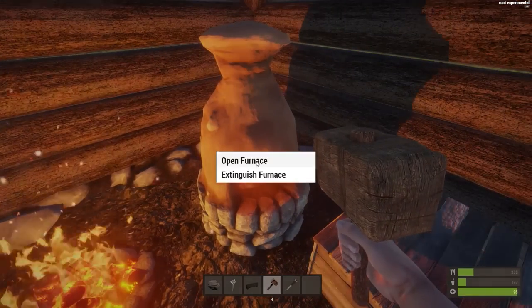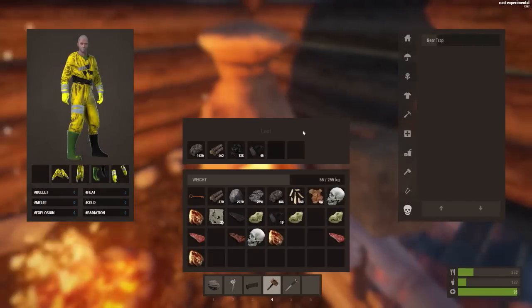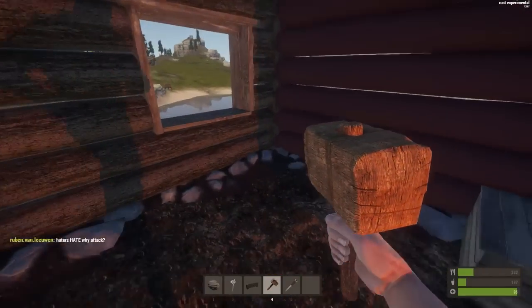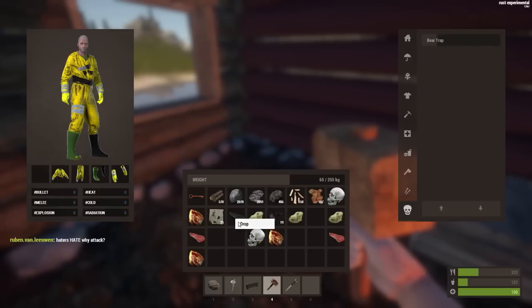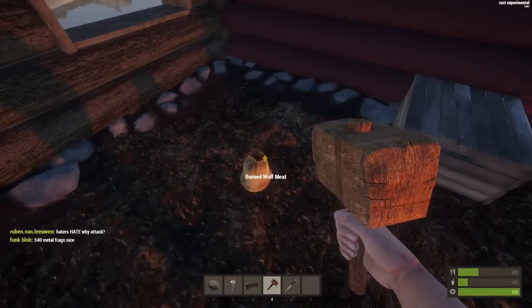We've got a load of metal going in the furnace. One thing I find a bit weird is that eating meat — you have to right-click it and eat instead of putting it in your action bar. Let's just drop that and leave it here.